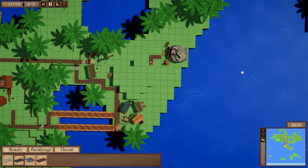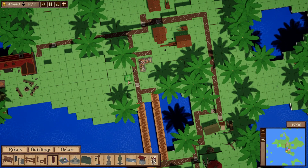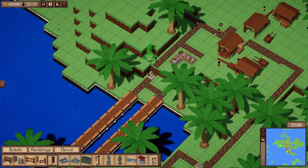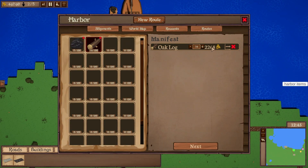Hi everyone, welcome to the first Devlog of 2023. I'm here with Thomas and today we'll be going over the progress we've made regarding our resource management and automation game Forge Industry. The main topic will probably be what Thomas has worked on a lot — the dynamic markets and the whole buying and selling simulation. We also have some other cool stuff to talk about, so stick around.